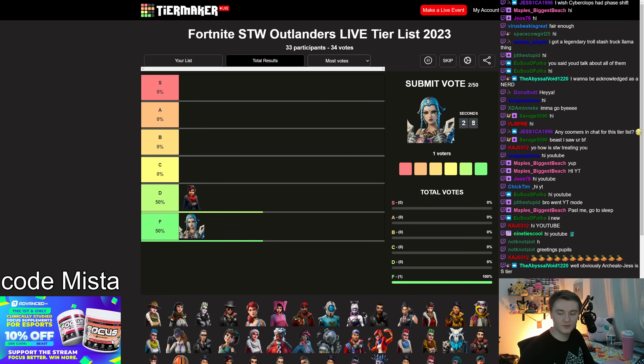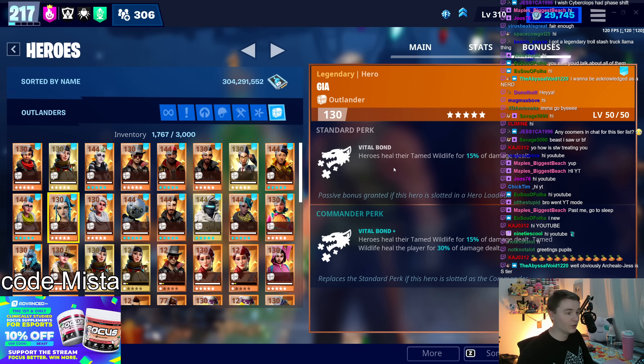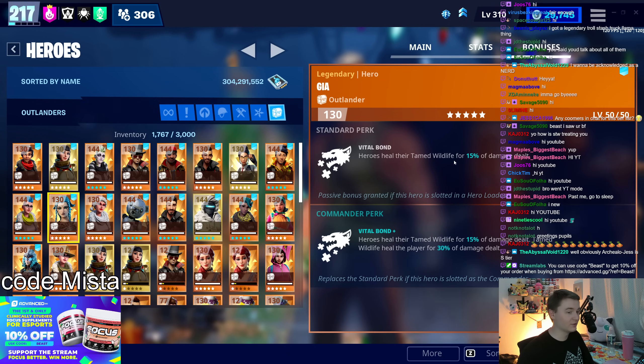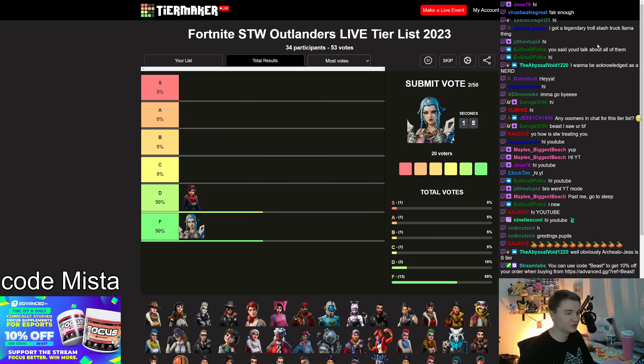Gia: she gives you healing from animal damage — heroes heal their tamed wildlife for 15% of damage dealt, so when you're doing damage, it heals your animals. It's a decent idea for an ability, but it's never functioned, and it doesn't really keep them alive that much anyway. F tier for now. I really hope this hero gets improved upon at some point. Ambush Buzz was usable in that Flash JC Blackout Boom build — that's what I was trying to get into earlier.